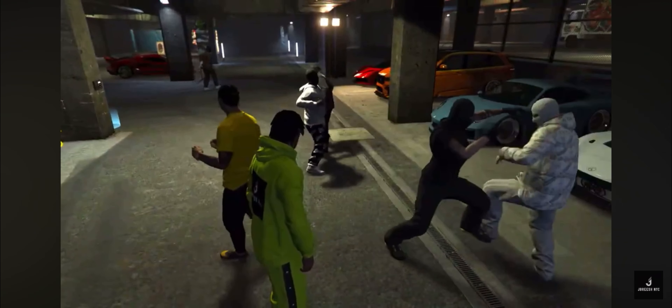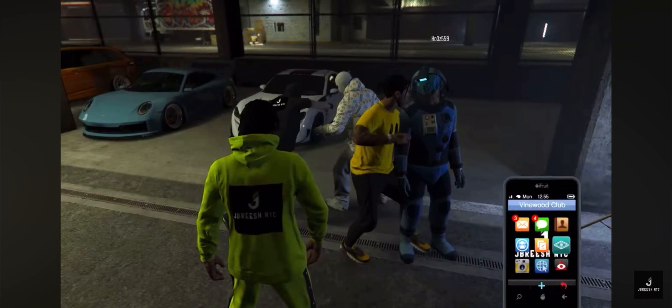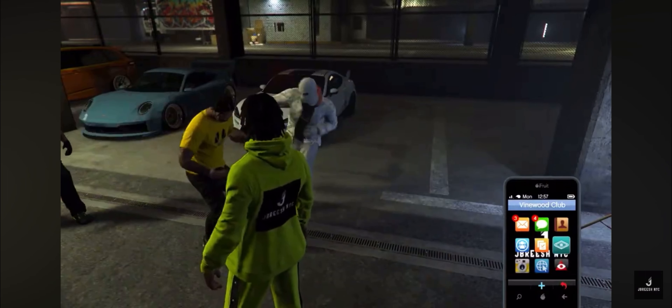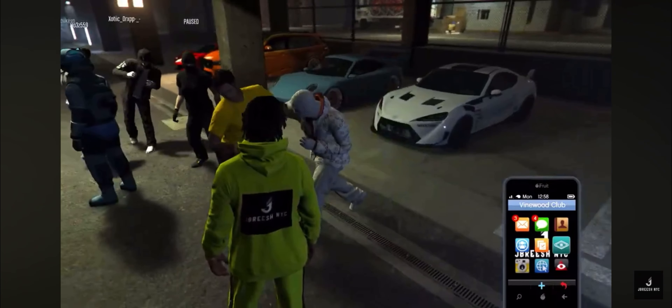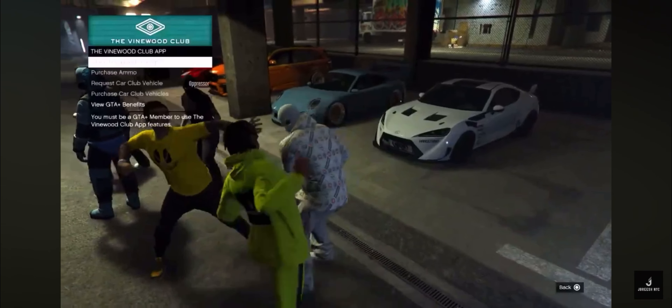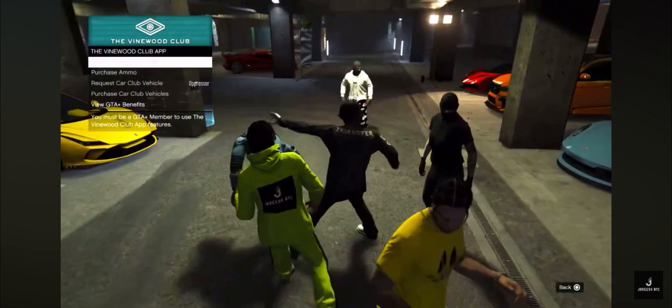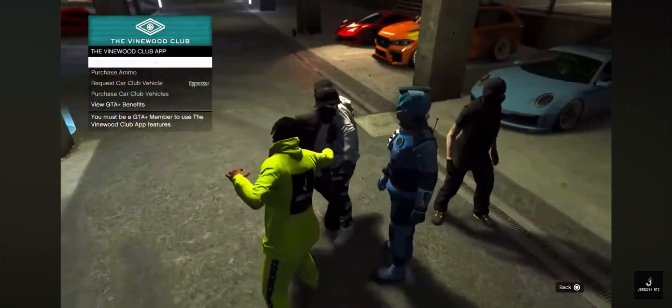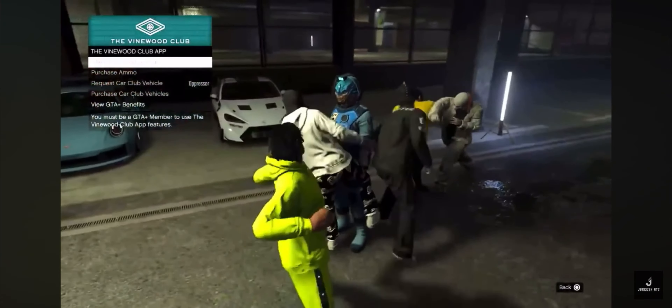You guys got to pull your phone up, press up on the D-pad, go to the Vinyl Club, press X and press R2 so you guys can start punching people right after. So X and then R2 - that's gonna allow you to punch people.